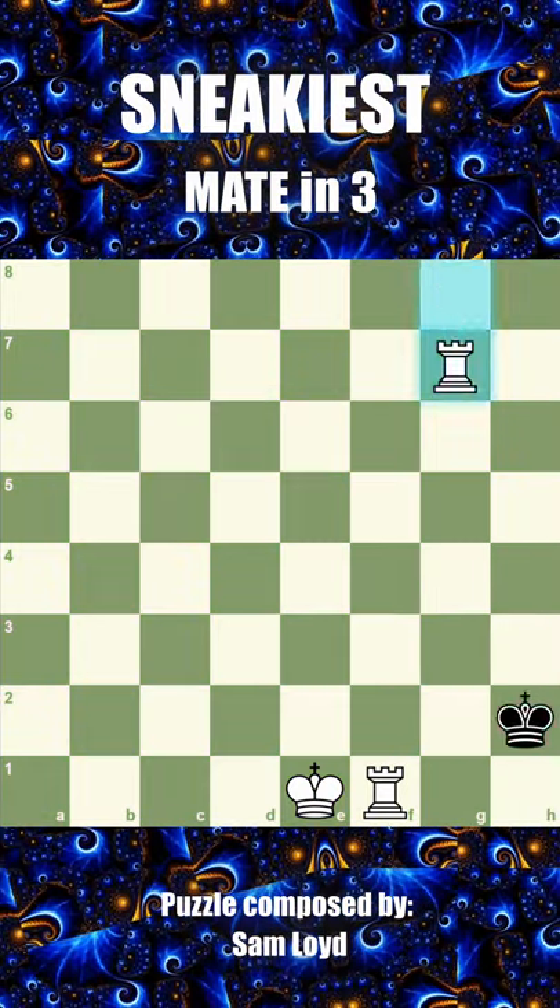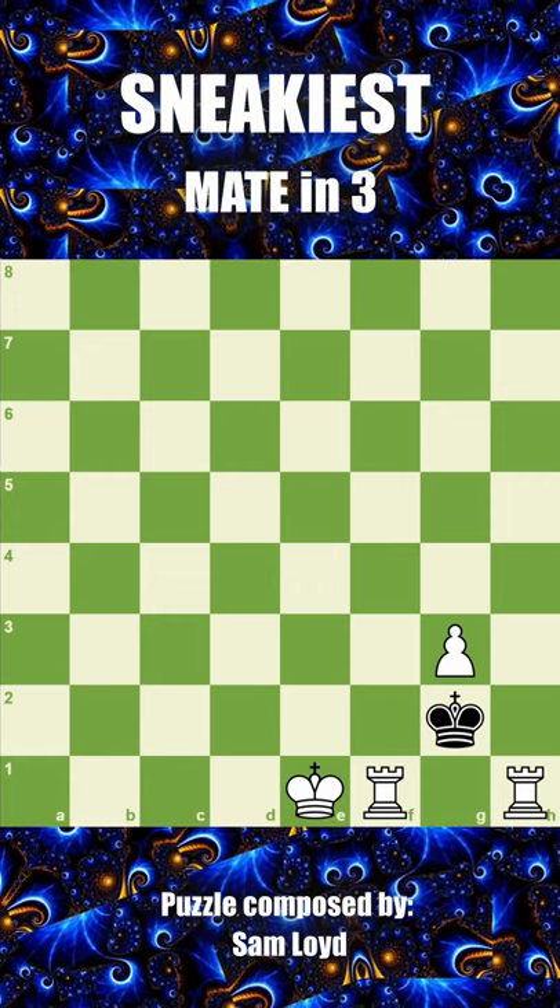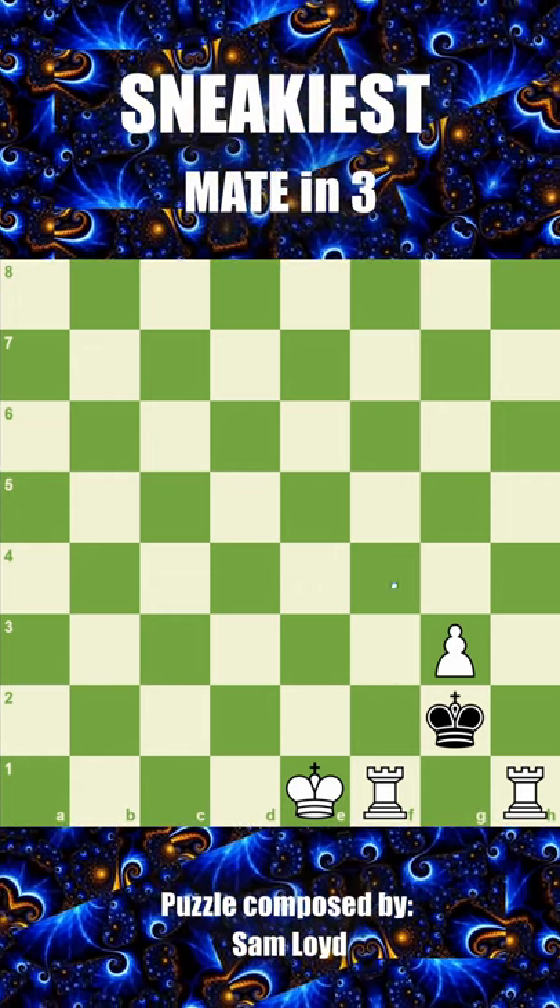It is easy to find a mate in four, but three seems impossible no matter how you manoeuvre your rooks, unless you play rook f4.